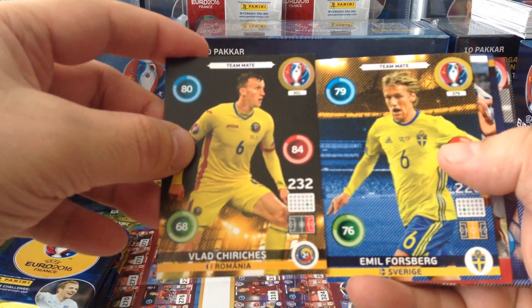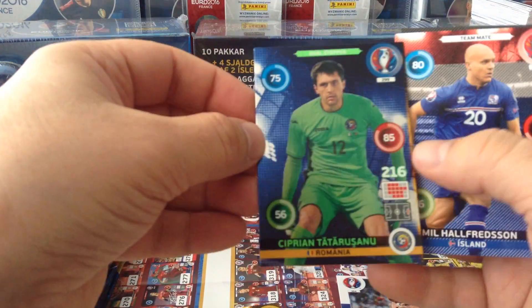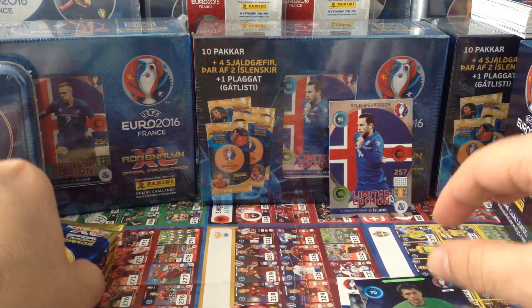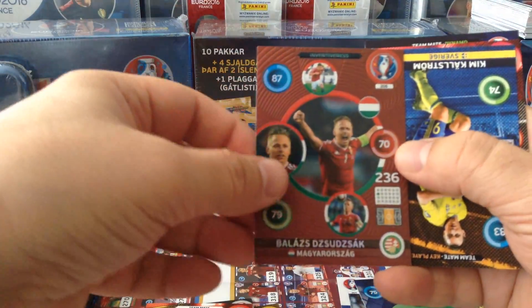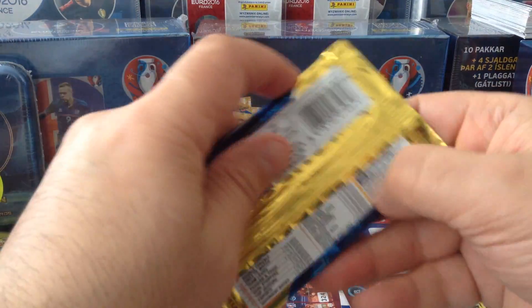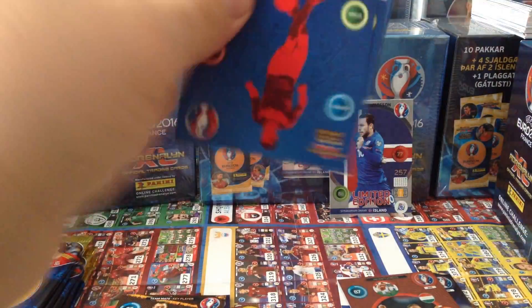Here we go, first packet. Starting with the yellows — Romania, Sweden. We get a Making History Slovakia card, Tatarussano, Romania keeper again — many times we've seen that one. There are two more: Jujac inventiveness again, and three more base cards.